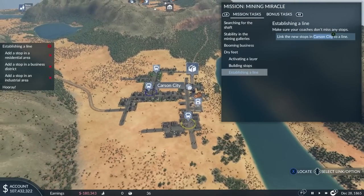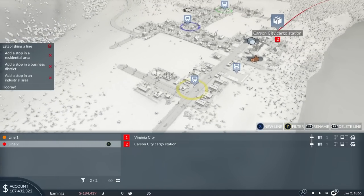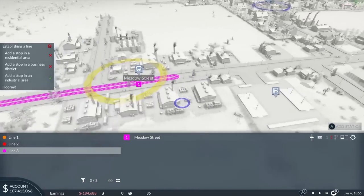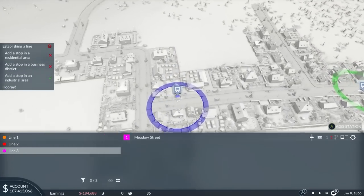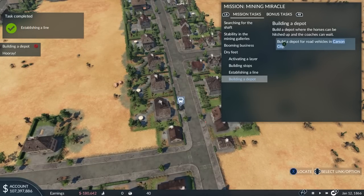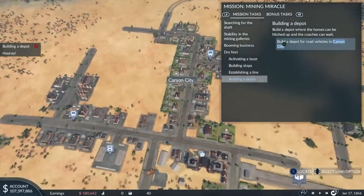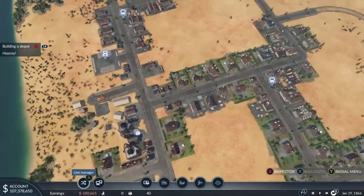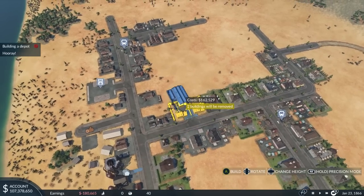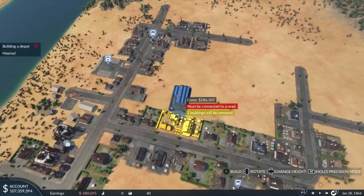I found the tutorials laughably good. I wanted to do them just to give an overview of the game. In some later ones I did get slightly confused. But I am a bit of a smooth brain. We have Meadow Street. Build a depot where the horses can be hitched up. A depot for road vehicles in Carson City. There are a couple things where I think they might benefit from putting the exact term into the tutorial.